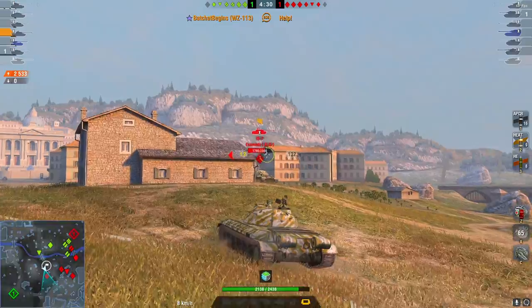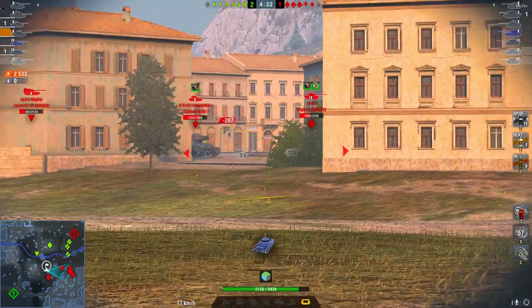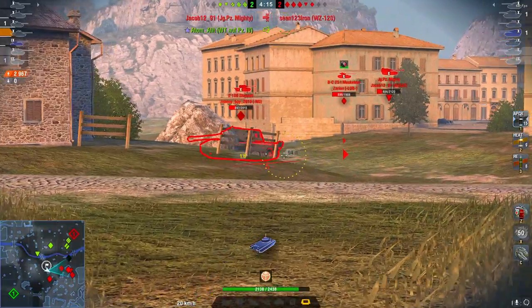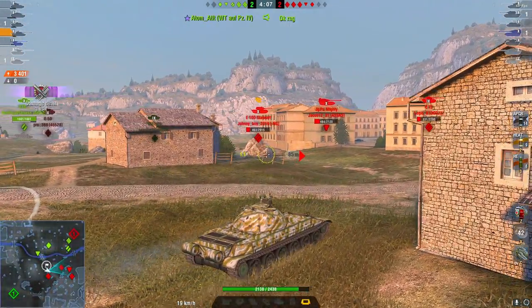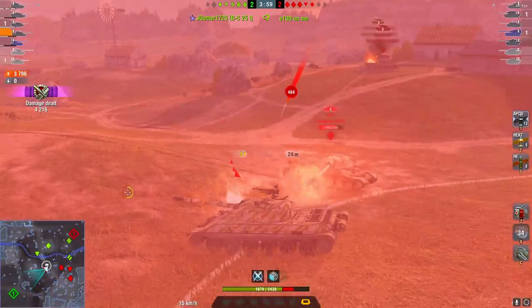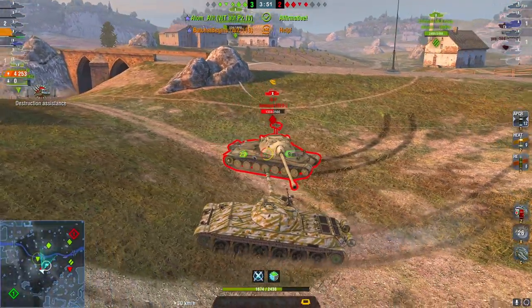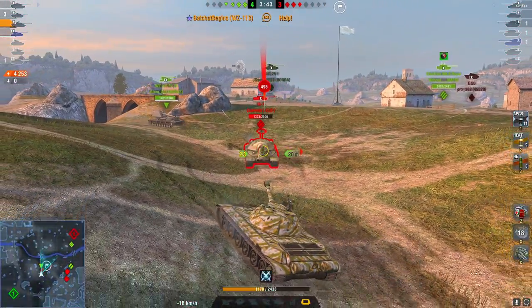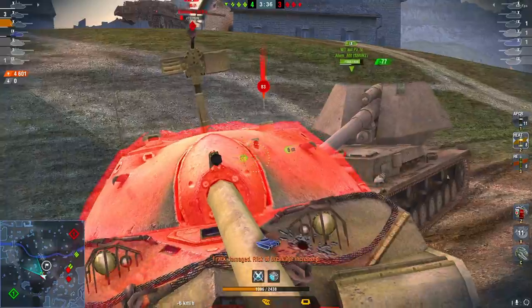Towards the end I specifically screwed up because this is like one of my first ten games in the 113 and I wasn't quite used to the pen yet. I am specifically running Calibrated because it's already got 3200 DPM - there's not really a necessity for me to need more. I think I actually switched to Calibrated later after about 30 games, figuring the DPM is nice but I'd like to hit those shots I really need to hit. In the beginning I was running Rammer, and you'll see the issue with that here. We're fighting the IS-7 and as you can see that traverse is really screwing me over - I can't out-traverse the IS-7, and because of that poor turret traverse I wasn't able to angle my gun onto his front plate.